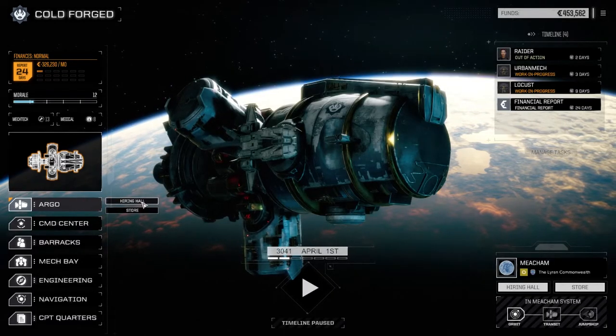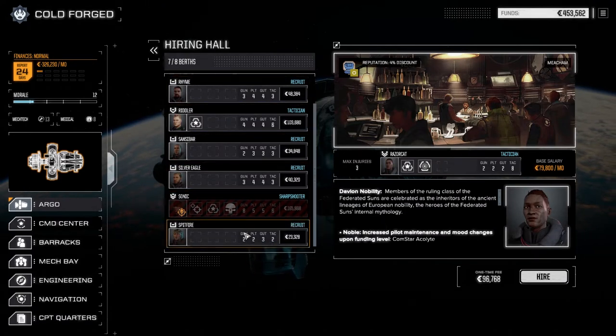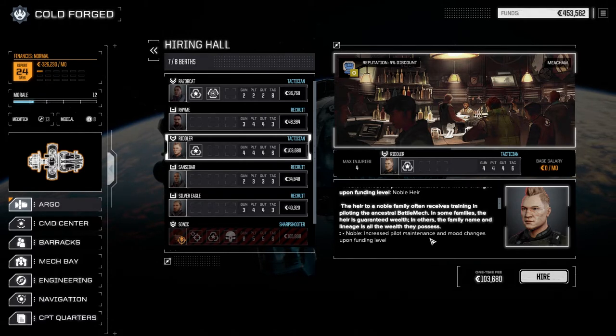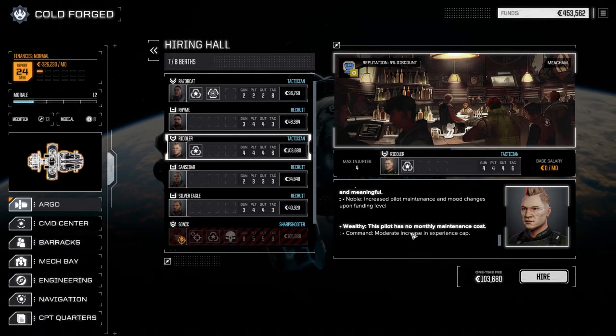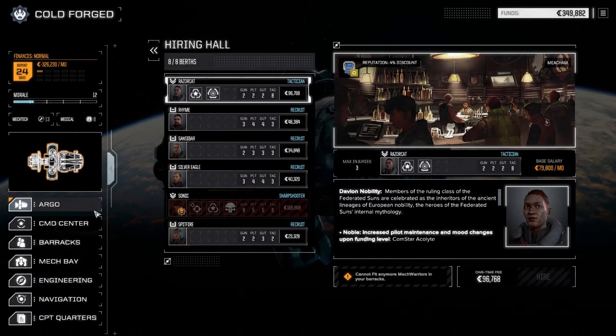Now we're going to the hiring hall because there's a pretty cool guy in here we want to hire - we have one extra berth left over. There's a guy here called Riddler Oregon Nobility. He has increased pilot maintenance and mood changes, however he's also a mech warrior with increased starting XP. He's also wealthy so there's no pilot maintenance cost - he'll cost zero the entire time we have him, which is awesome. He's 103,000 to hire, almost twice as much as everybody else, but in the long run definitely going to be worth it.